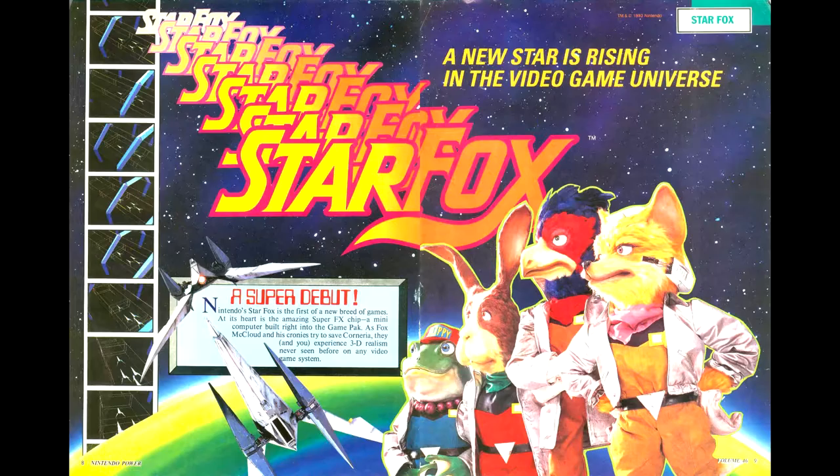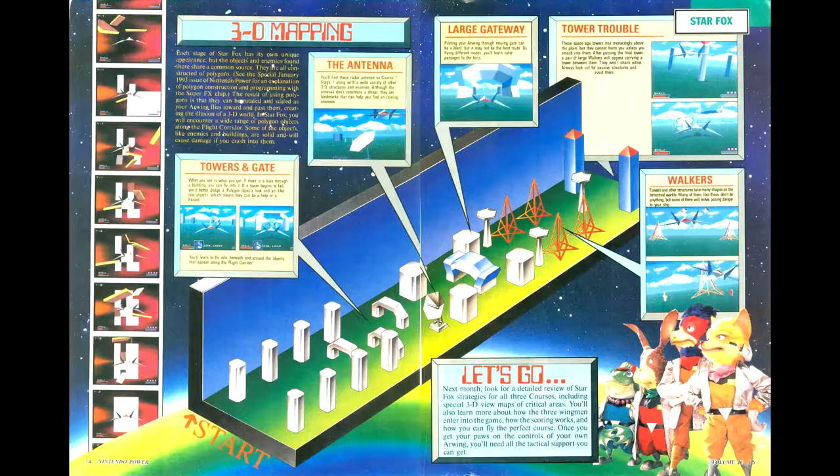Our opening game for this issue is Star Fox, the biggest title of this issue and one which they've been building up to for months — this is the game I'd consider to be my first choice for the cover. We have info on the interface and on how power-ups work, an isometric map of the first level, and notes on the game's routes. There's also a note that there will be more coverage next issue, so I'm holding off on the review until then.